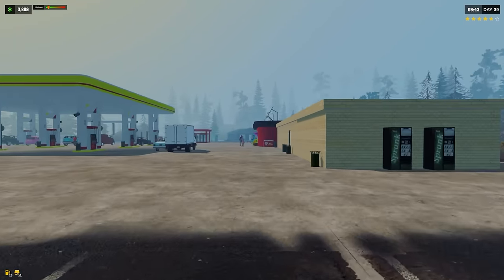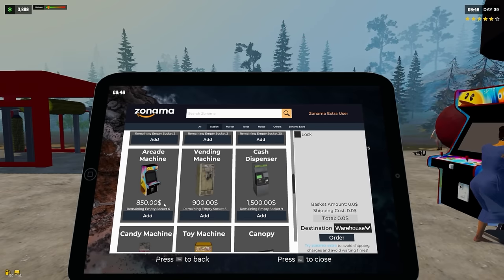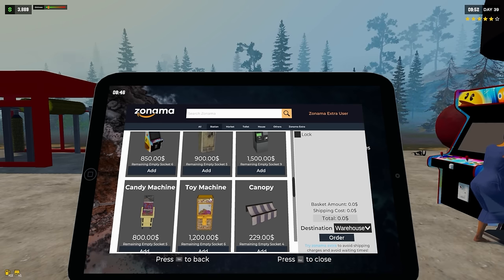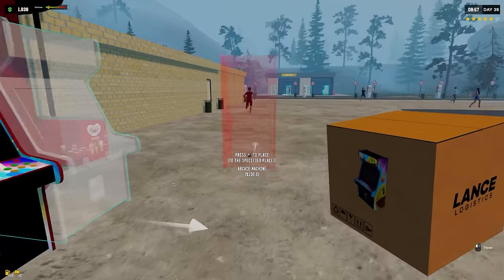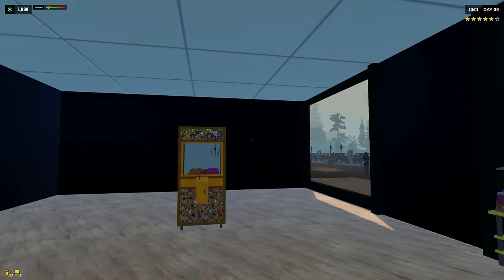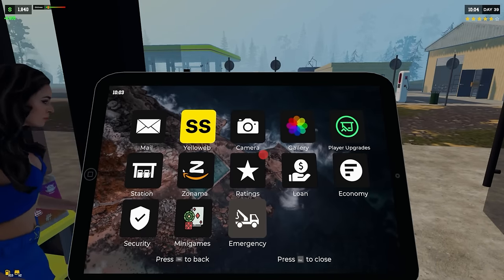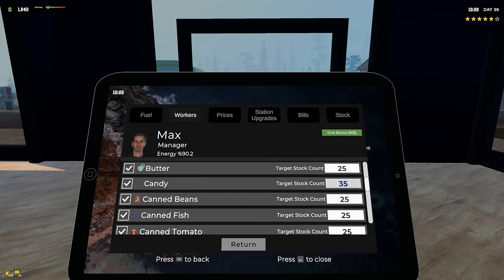Let's see if these arcade machines move over there. I'll go ahead and put them all over here. We have six empty sockets in the station — so many machines to buy, it's insane. None of them are cheap either. Let's get another toy machine and another arcade machine. Let's also get more candy — let me go to the manager. Candy is one of those things we need a lot of.